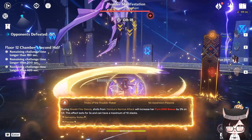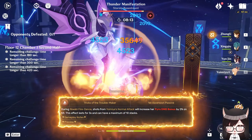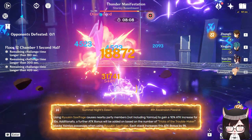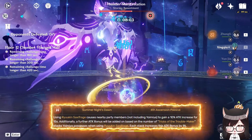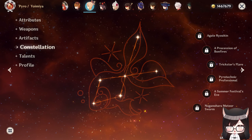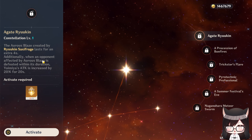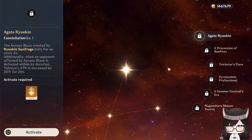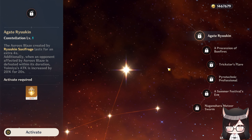Her Ascension 1 grants Pyro Damage bonus every time her Pyro-infused normal attack hits an enemy, stacking up to 10 times with each stack lasting 3 seconds. Her Ascension 4 gives an attack buff to teammates after she uses her burst, with an even greater buff depending on how many stacks she has from Ascension 1. For Yoimiya's constellations, C1 adds 4 seconds to burst duration and gives Yoimiya an attack buff if the enemy affected by Aurous Blaze is defeated before the duration runs out — but this is too conditional, especially against bosses.